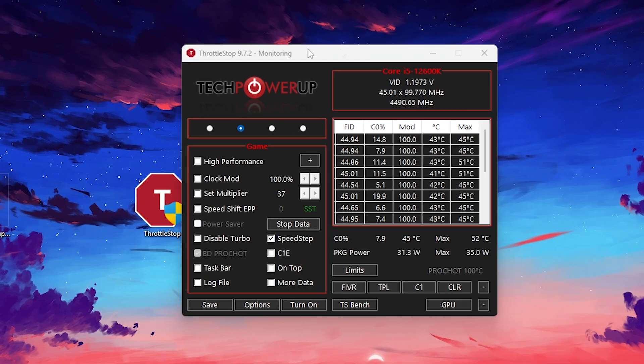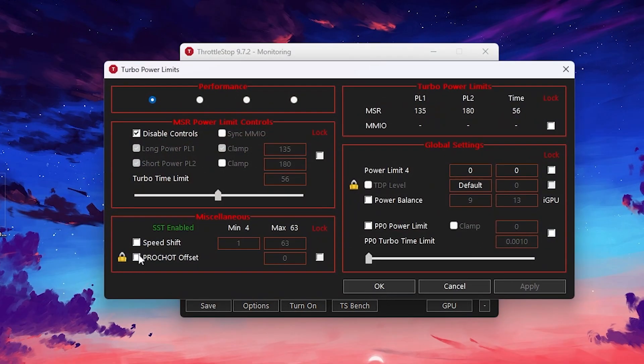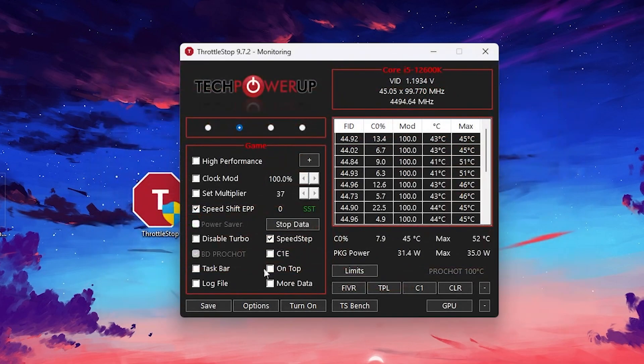Find the Speed Shift EPP option — it is by default set to 128, but check mark the box and set it to 0 for the highest performance. Then go to the right side and find the TPL option. Uncheck the Pro Shot Offset box to disable that setting, hit Apply and click OK. Finally, click the Turn On button to enable these features and click Save, then close ThrottleStop.